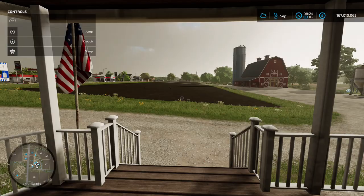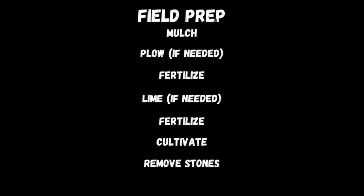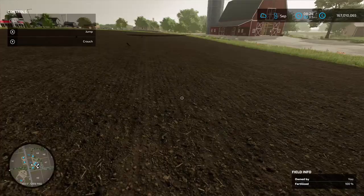In front of us is a field that is fully prepped. By fully prepped I mean we've mulched, plowed, laid a fertilizer layer down, then limed it, fertilized again, cultivated, and removed all the stones. You can do it in any order you like, but that's how I find I get the best out of it. Next, you're going to want to jump in the tractor attached to a seeder.